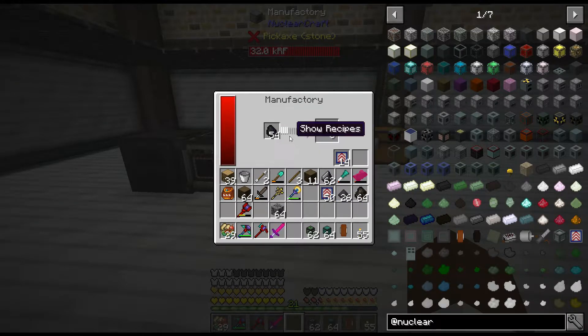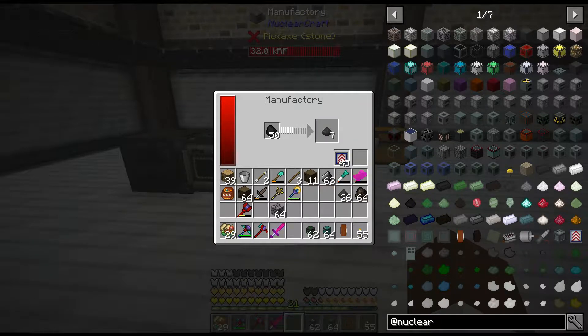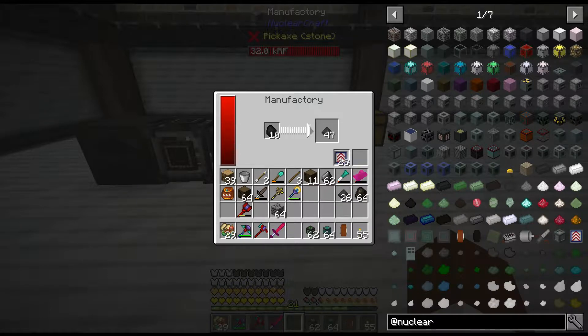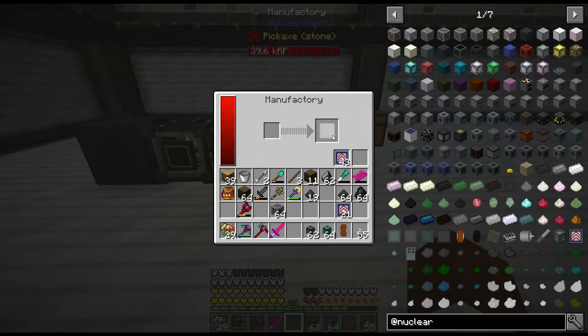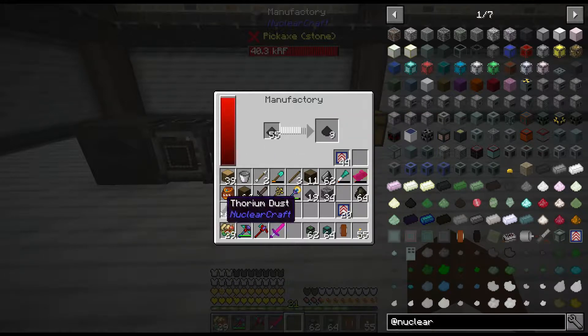We're running out of power — come on, there it goes. Let me put some more in and see how many speed upgrades we can run before it starts hurting. Now we're talking! Let's drop some coal in there, because that's where we get the graphite dust from — back and forth trying to figure that one out.